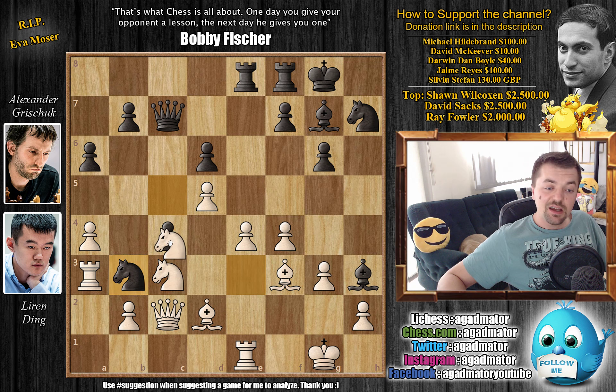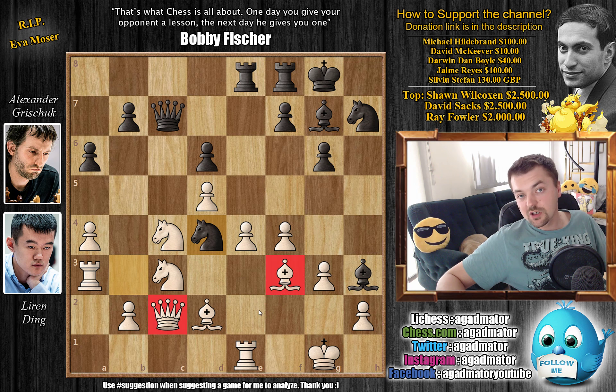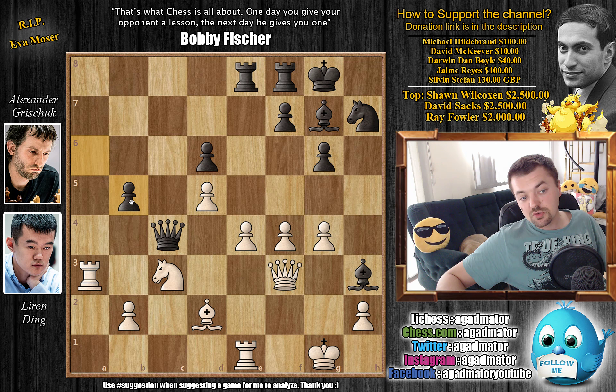A very interesting line is knight captures on c4, but it's not good for white. Your idea is: if black captures, I'm just going to capture the knight on b3. But here black goes knight here first with an attack on the queen and the bishop, and the bishop is not defended. So here you would have to go queen d3, knight captures with check, queen captures, and now queen captures on c4. You didn't win a piece because after g4 the bishop is trapped, but still black always comes out on top. After b5, captures captures, you are threatening b4. And after the knight moves — let's say knight to d1 — you play b4, the rook has to move, and bishop to d4 is coming. It's just a very dangerous line for white.